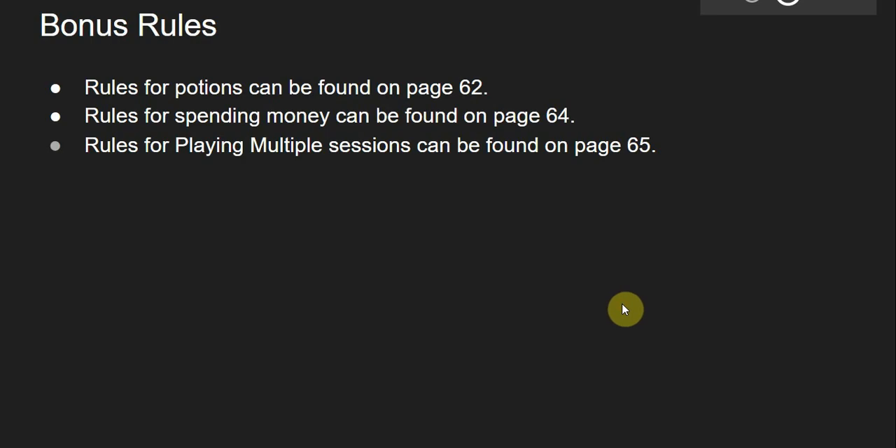Some bonus rules: you can find the rules for potions on page 62, rules for spending money on page 64, and rules for playing multiple sessions on page 65. The potion rules are as good as you could ask for — check page 62 if you plan on using potions in your campaign. If characters are going to be spending money, I suggest you just work with dollars, as there is no hard monetary conversion built into the system. Kids on Brooms works best in 10 sessions or under — this system doesn't hold up for 30 or 40 session campaigns; it's not built like that.